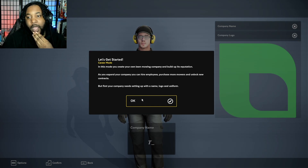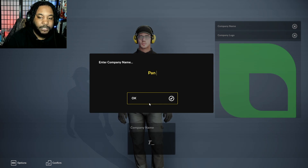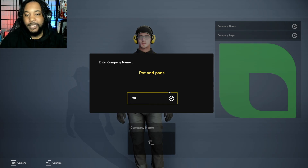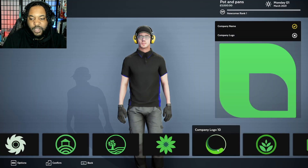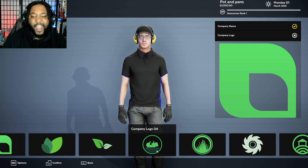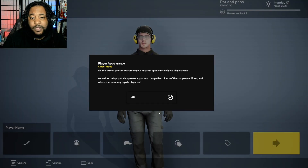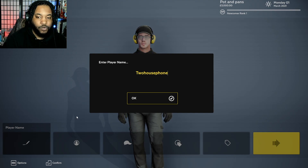This is the game where you create your own lawnmower company. We're gonna name it Pots and Pans Incorporated. I don't know why I always name stuff Pots and Pans, but I don't know. Company logo — we cut grass, that's what we do. Play your name Two House.